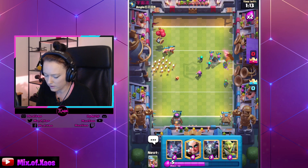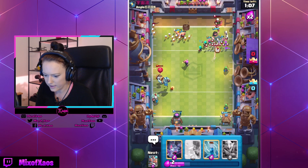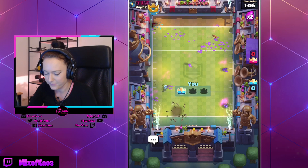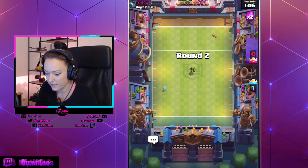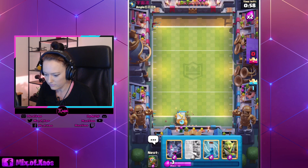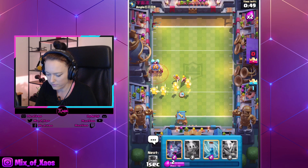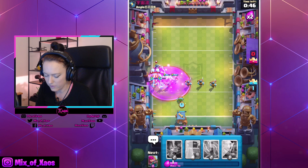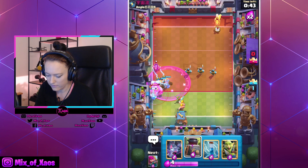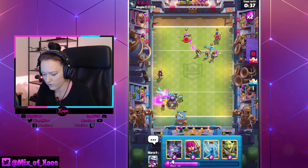Double elixir — a lot of units on multiple sides, we are back in business! The Goblins and everything are messing him up, which is great. We're going to play another situational building here. He's going to go with this guy — we're going to try to get rid of it as quickly as possible. Looks like he's going for the Barbarian Hut.